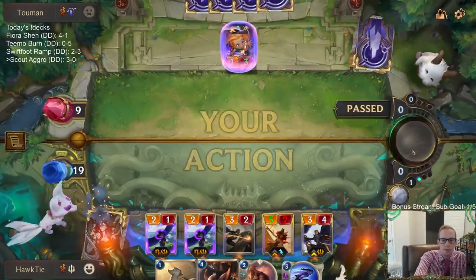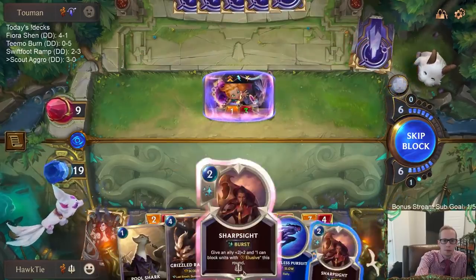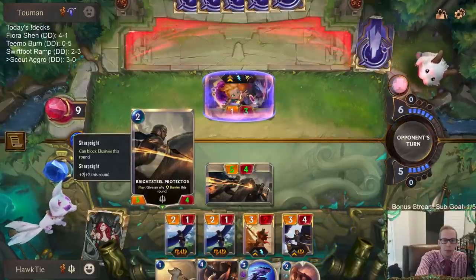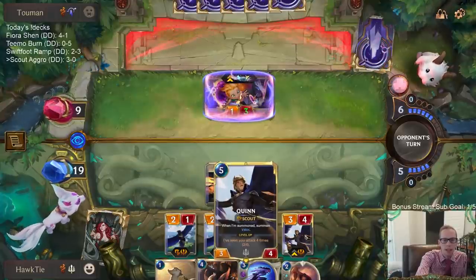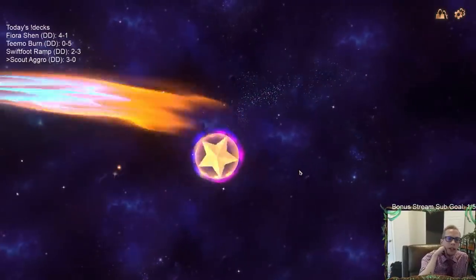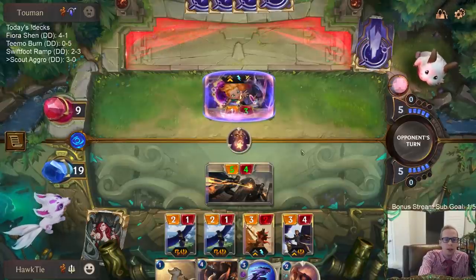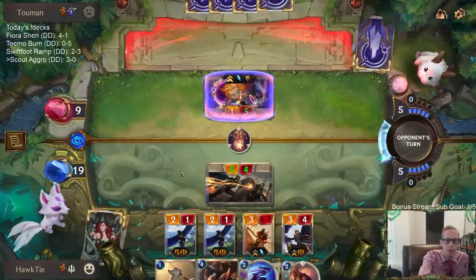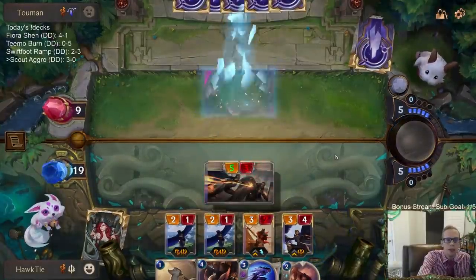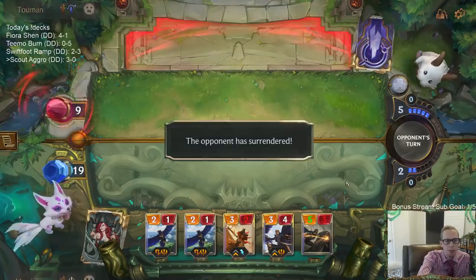All this attacking is important. Looks like we played around that Pale Cascade pretty well. Maybe I should put that on a scout — I put it on my worst thing, but I could put it on Quinn. I want to make sure they don't just use a Pale Cascade to save it. They grab my Sharp Sight — Sharp Sight doesn't save it either. They could have taken Blinding Assault also, so I had two spells they could thieve away. That should be game — and there it is. Four and oh!